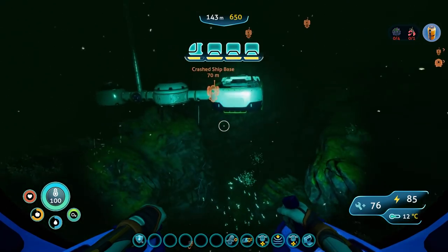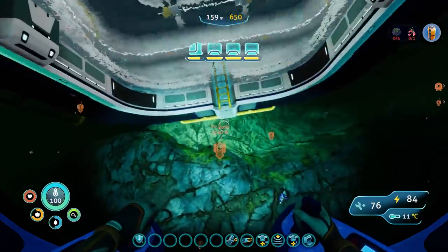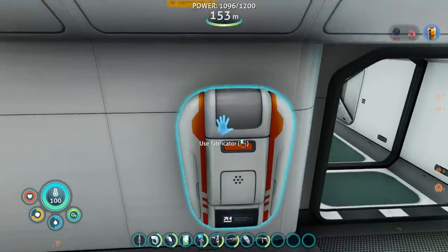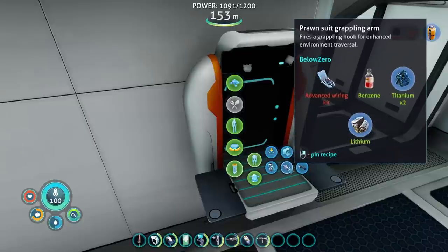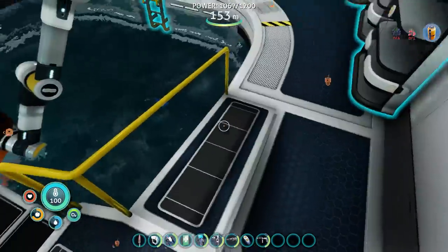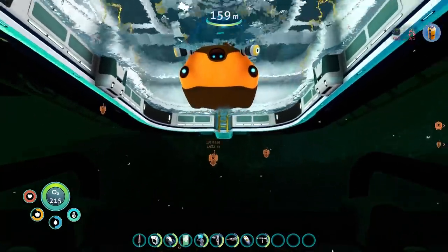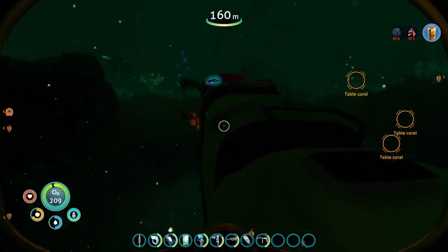There's a structure over here. Oh no, this is my own base. That's not getting in the way at all. I've got more than enough table coral. Hello, prawn arm. Now all we gotta do is get the crystals and we're all good. Can I pilot this? Please tell me that kept everything. Perfect, it did.